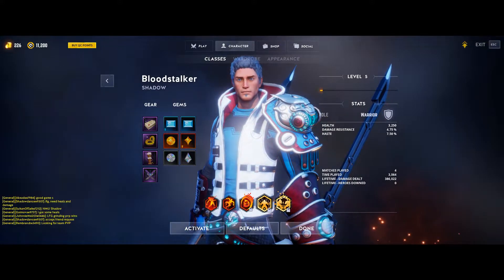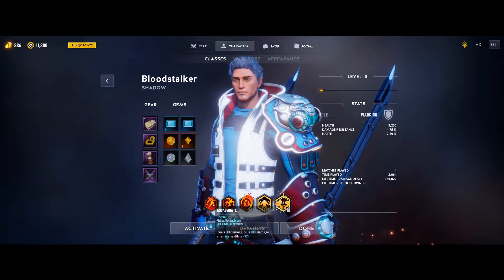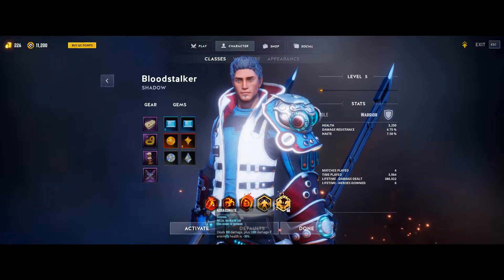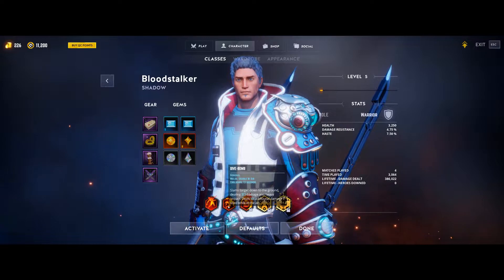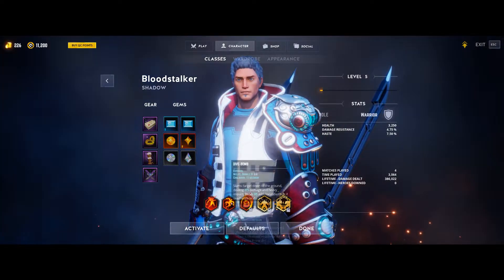For our first ability we have Assassinate. This is going to be our bread and butter burst DPS ability that, once you have your cooldown reduction, can be used every eight seconds. With this build setup you're almost always going to be hitting for 1300 as long as you are basically near full health.